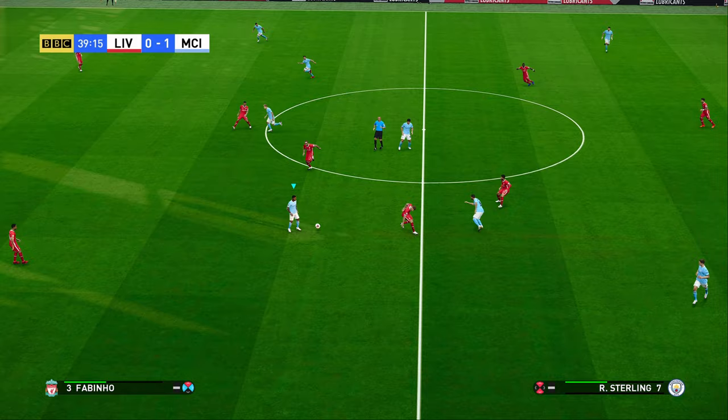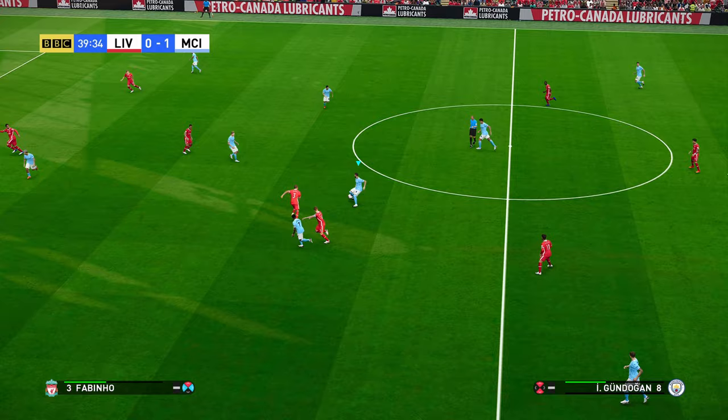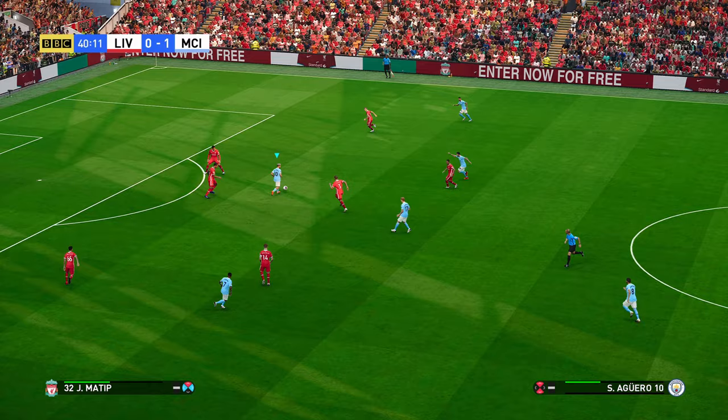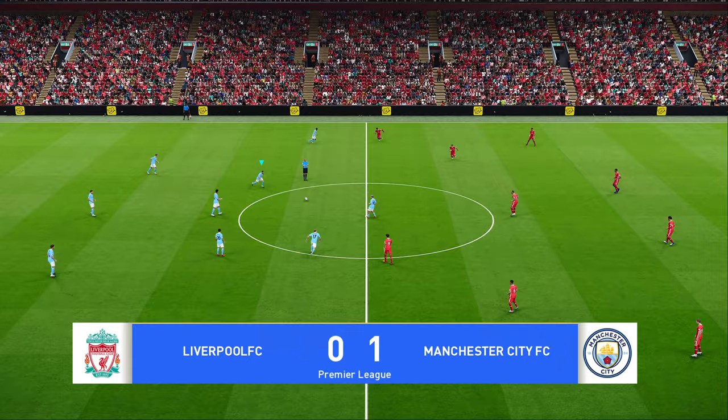So what exactly makes a good possession-based formation? Having more midfielders than your opponent is especially important if you want great possession in the final third. With this formation and diamond tactic you can see how easy it is to bypass and pass through Liverpool's 4-3-3 simply because we have an overwhelming numerical advantage in the midfield area.